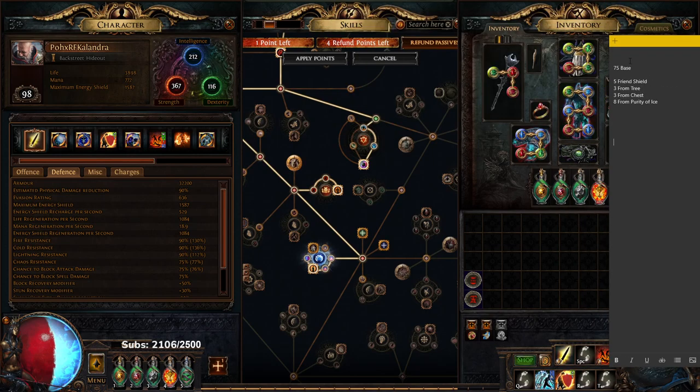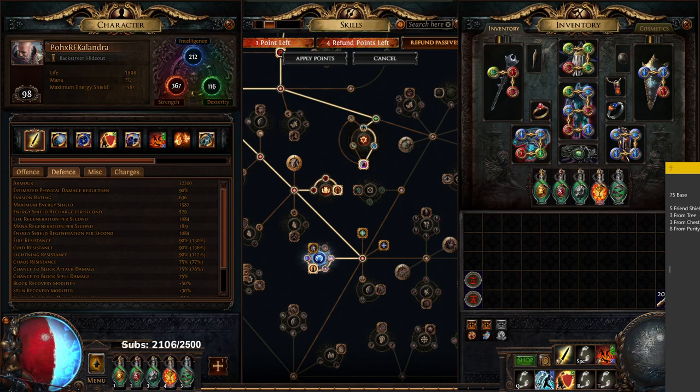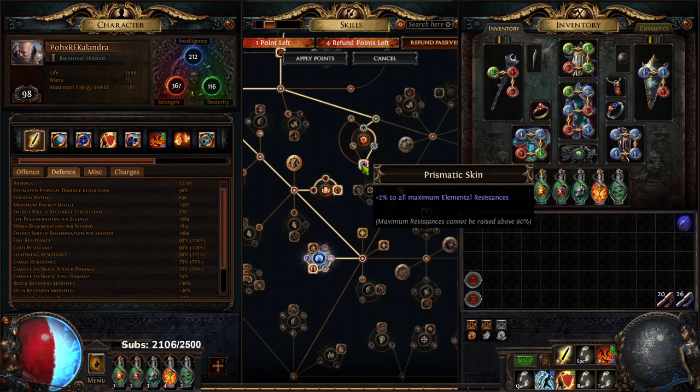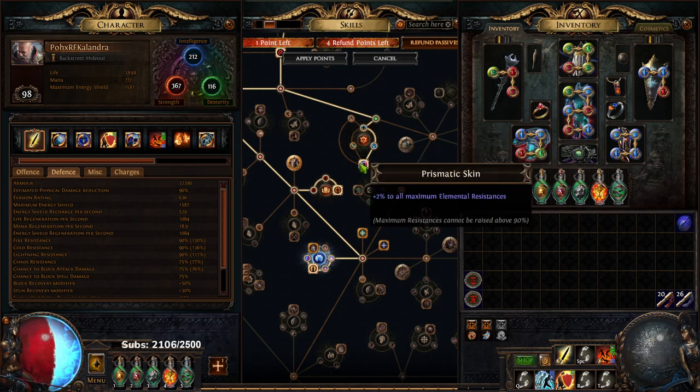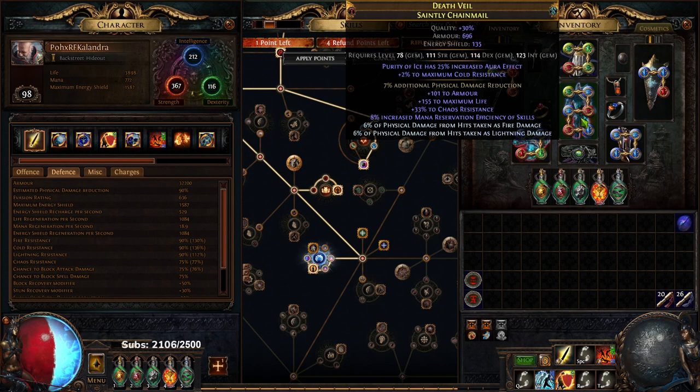So real fast, I'm going to pull up this little notepad. We have 75 base res. My Aegis Aurora is giving five max cold, so that puts us to 80. I've got three from the tree — that would be prismatic skin plus this — putting us to 83. I've got three from my chest piece,